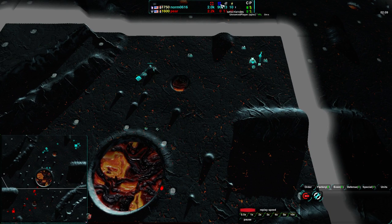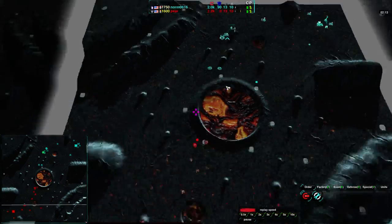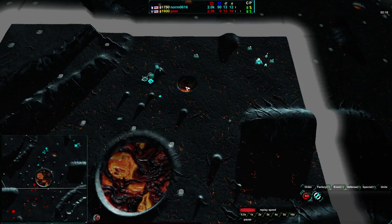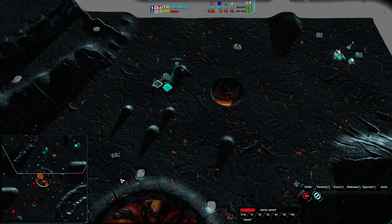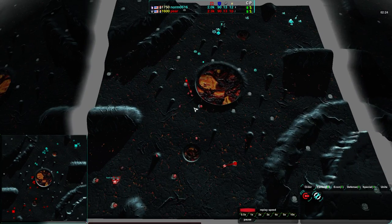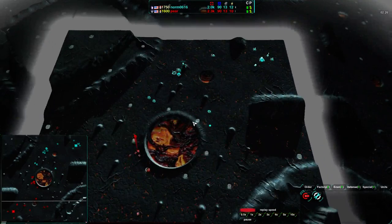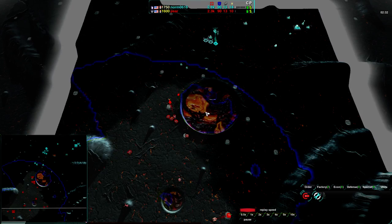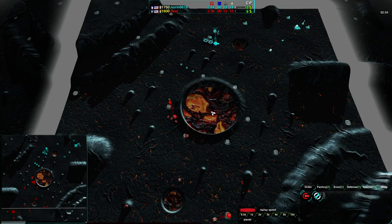I should point out that both players have pretty much even economies - they are basically in exactly the same position. Also, neither of them have started to build up power plants yet. Norm is actually the first person building power plants - everyone has been relying on E-Cell thus far. Norm has gone for a power plant, but point out that Pear does have radar. Norm also has radar - both players able to see pretty much into the center of the map.